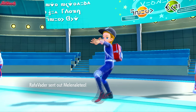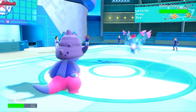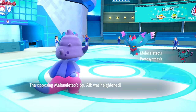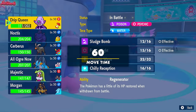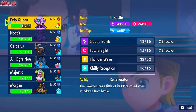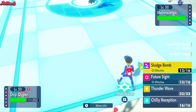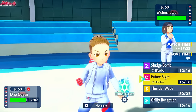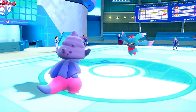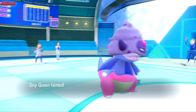We're going into Fluttermane. They do get the Booster Energy — Special Attack. So we are in a very bad position with Slowking because it does get KO'd here, but it's not the end of the world. I'm leaning towards trying to find away bits, seeing if we can live the Shadow Ball. We get taken out by the Fluttermane Shadow Ball, which is unfortunate. Drip Queen does go down.